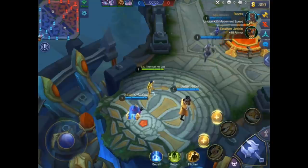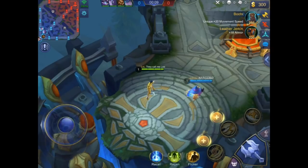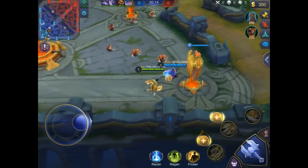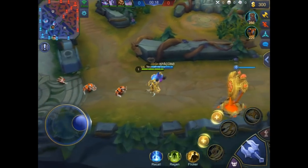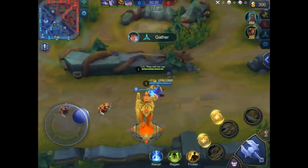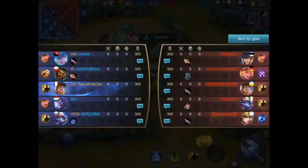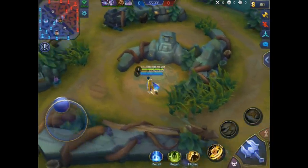Let's take a look at the gameplay of Combo Lee — he's playing Shu. He doesn't have the new skin yet, but the new Shu skin is pretty awesome. He's going bottom lane with the Cyclops and checking if his team will buy the jungle item.